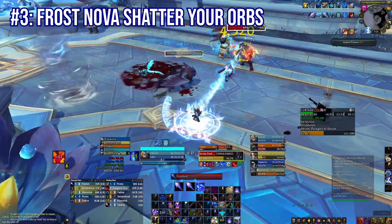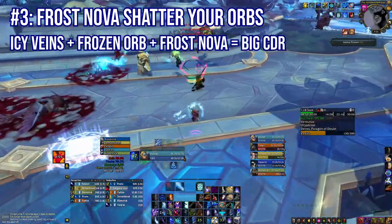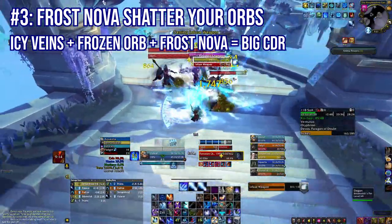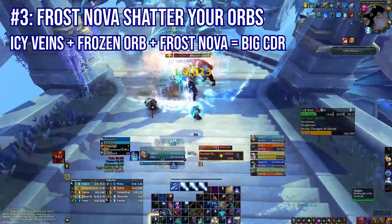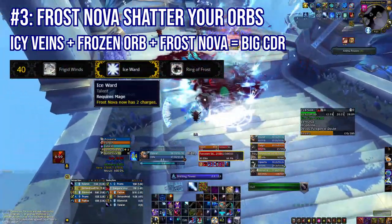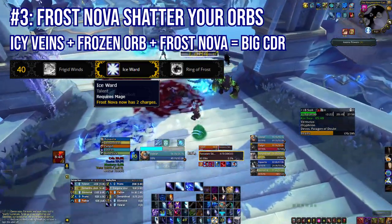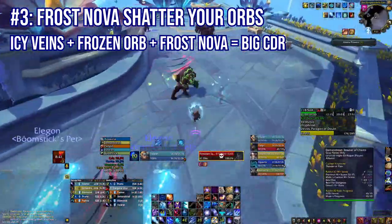Frozen Orb crits actually proc Icy Propulsion. So if you cast Frost Nova while both Icy Veins and Frozen Orb are active, Frost Nova gives you a shatter bonus on that Frozen Orb. In a group, that Frost Nova is going to fade really quick — about a second — but Frozen Orb damage ticks come so fast that even one second of shatter is enough to see a massive chunk come off your Icy Veins cooldown. This means the Ice Ward talent, which gives you two charges of Frost Nova, actually becomes a DPS increase. Personally, I use one charge per Frozen Orb, though some people use them back to back — there's really no conclusive evidence one way or the other.